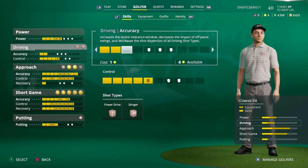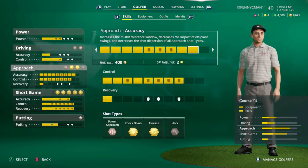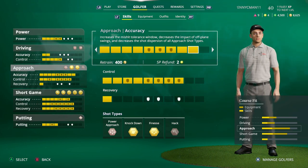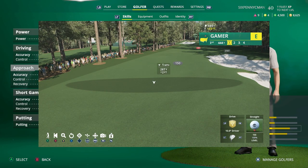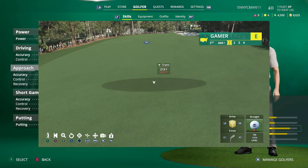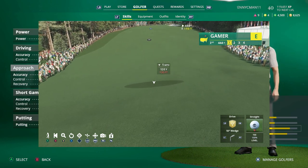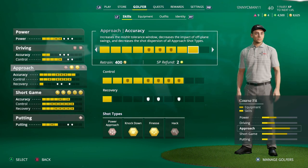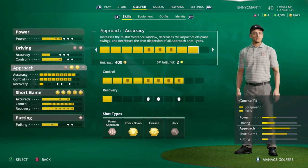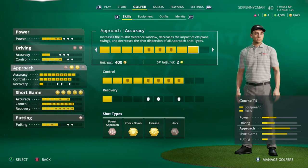Accuracy is key in this game — not only for the mishit tolerance and off-plane swing impact, but the shot dispersion on all driving shot types. When you're zoomed in on the golf course and you see that gray region at your aim marker, that is the dispersion zone. Your golf ball, even with perfect tempo and perfect power, can land anywhere in that gray window. As you improve your accuracy, that region gets so much smaller.